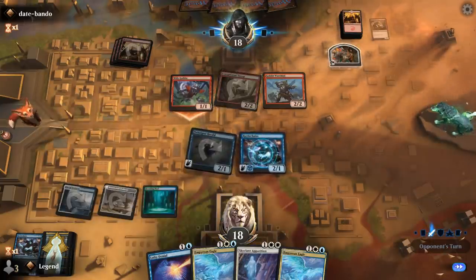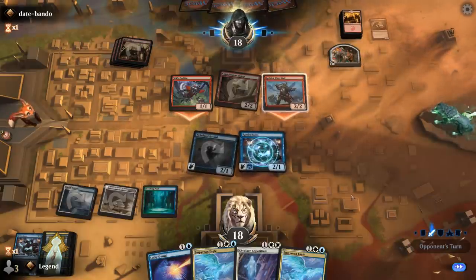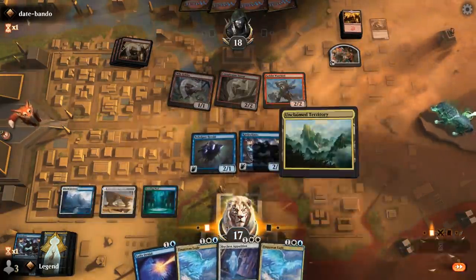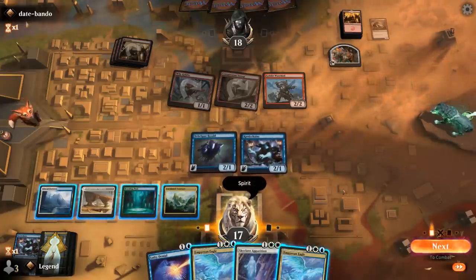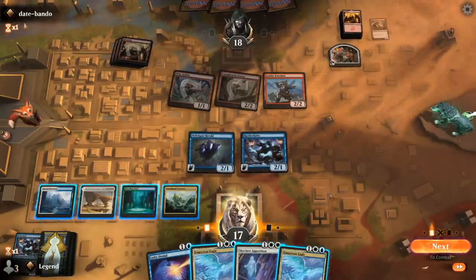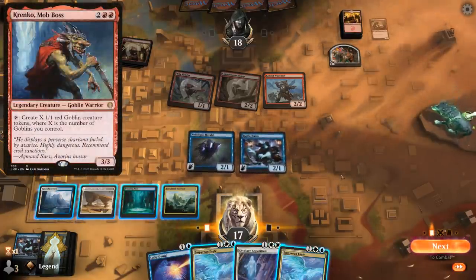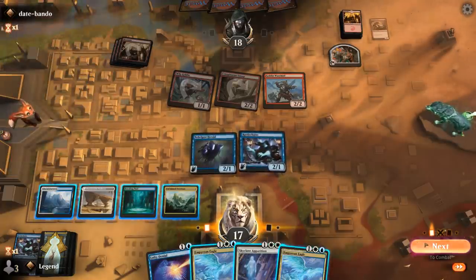Could be a good time for Apparition to exile Warchief. The only downside is if my opponent has a Krenko, which they then get to resolve. So playing Apparition to exile Warchief is probably not the safest plan. We'll just keep up everything. Muxus I can counter. Ringleader's probably fine, since I'm planning to kill the opponent pretty quickly with double Empyrean Eagle.